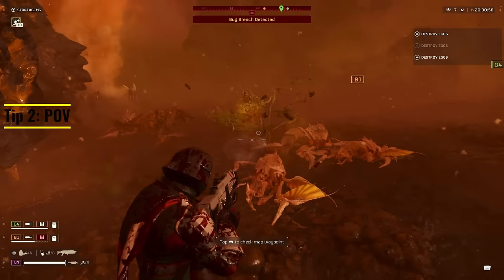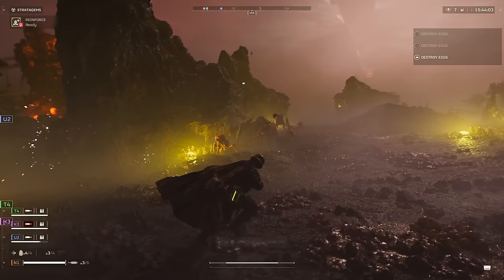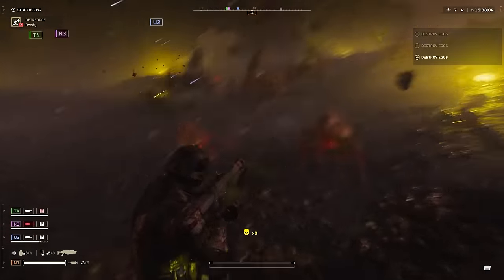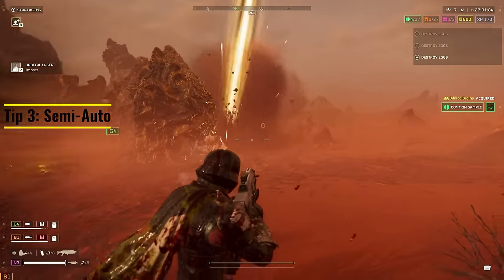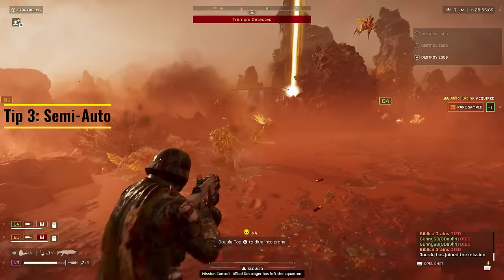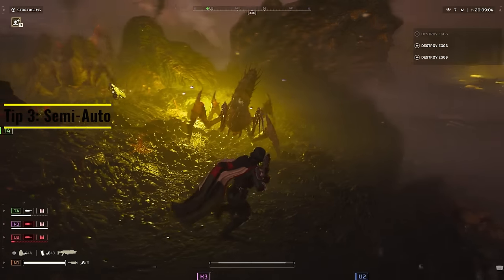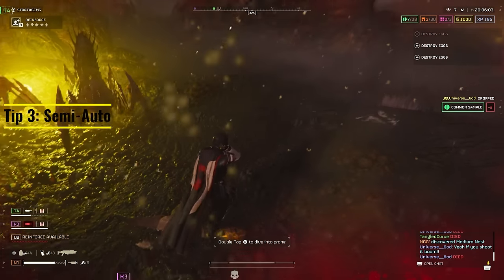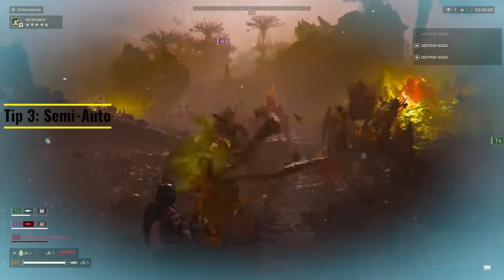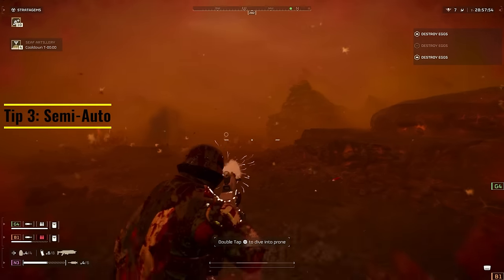This tip will also help you optimize your ammo management — it's a tip I don't see enough people using, because this gun is optimal in both 1st person and 3rd person mode. Moving on to tip number 3, this one's going to be for my old Breaker shotgun fans that got nerfed: use the gun in semi-automatic mode. By putting it in semi-automatic mode, you essentially get the exact same feel back that you lost when they nerfed the Breaker shotgun. I run it in both automatic and semi-automatic depending on what's in front of me — if there's a big swarm surrounding me, I'll throw it in automatic. If there's a small enemy group, I'll put it in semi-automatic to help manage my ammo.